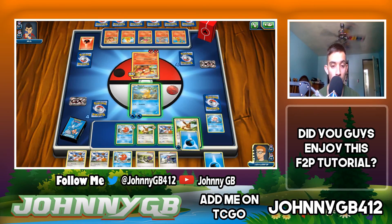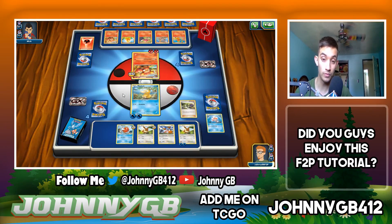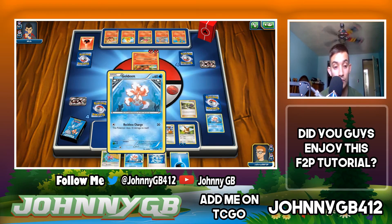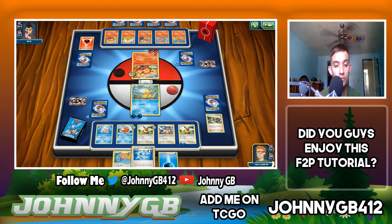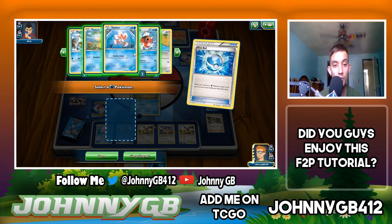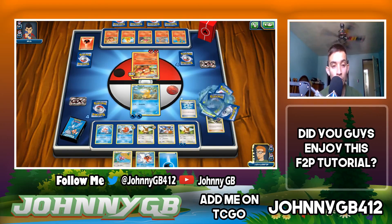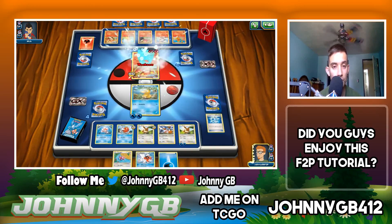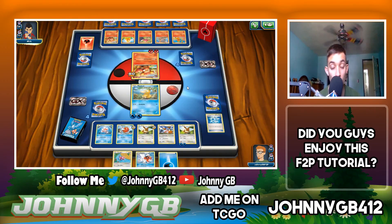There's one card that can save me — it's called Revive, which lets me get a Pokemon from my discard pile back. We've got Seaking, so if worse comes to worse we'll be going into Seaking.